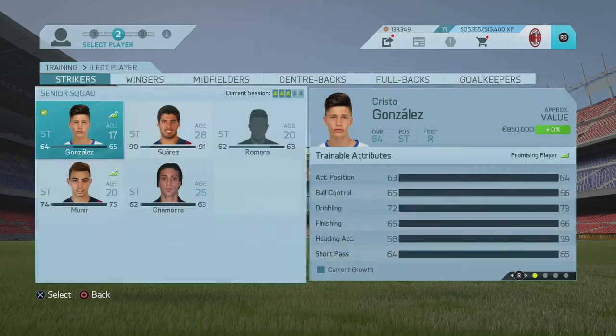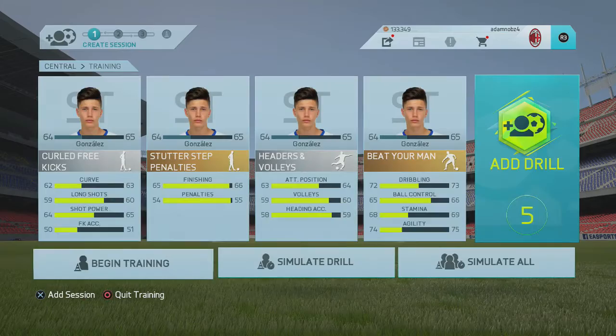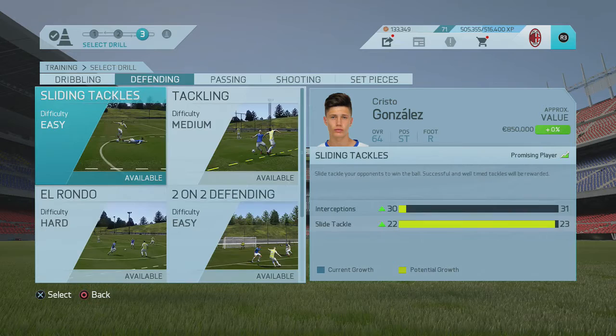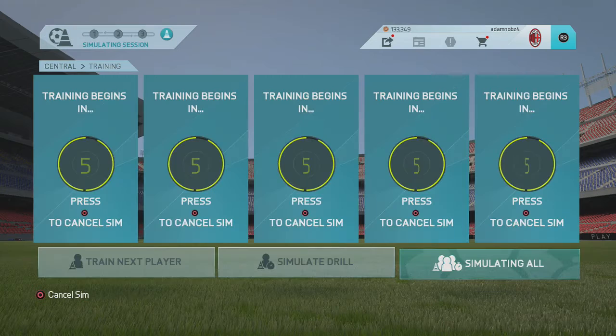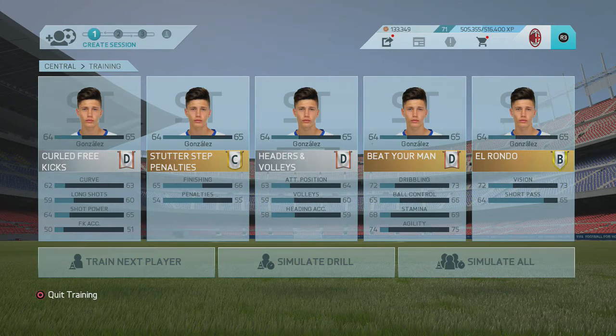Next, go to shooting and put him on headers and volleys, which trains attacking positioning, heading accuracy, and volleys. For dribbling, I put him on beat your man, which trains ball control, dribbling, agility, and stamina. The last training I'm going for is El Rondo, which trains short passing and vision. Then I'll simulate the first training and show you the first season.